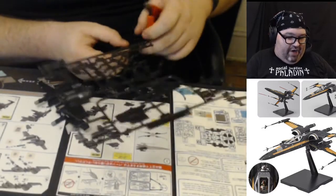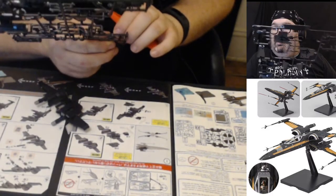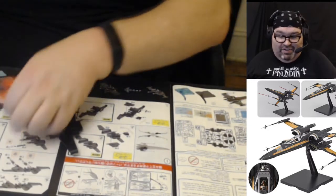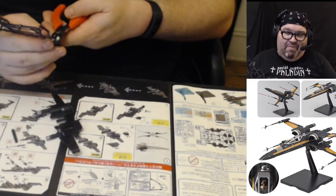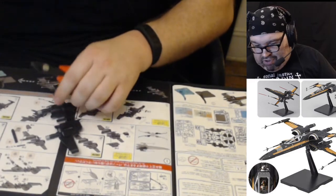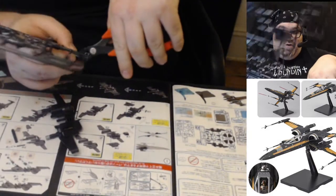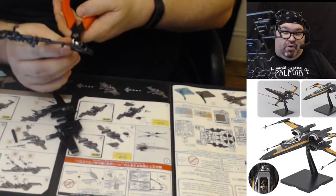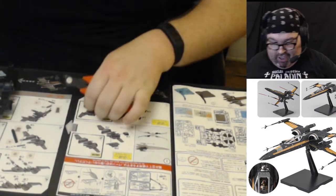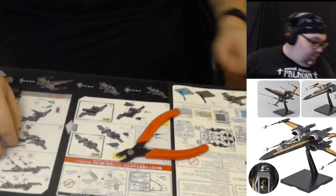I haven't gotten to the RG grade yet — it's kind of new. There's high grade, master grade, perfect grade, and then this real grade which seems like some sort of mix between high grade and master grade. I want to do more research on how it works because it sounds cool. I almost bought a real grade kit at the store where I bought this kit and the next Gundam I'm going to build, but I went with this instead.